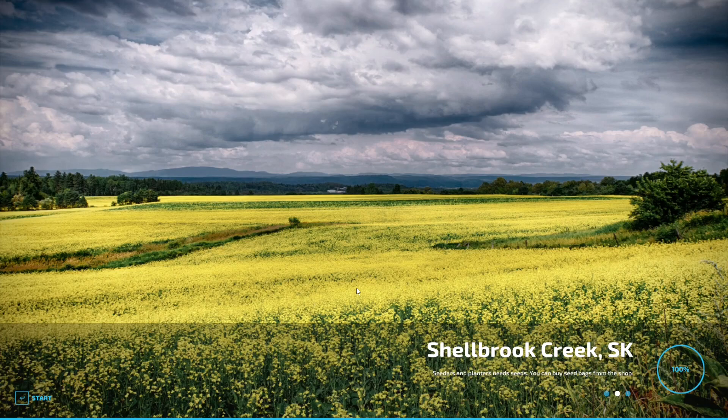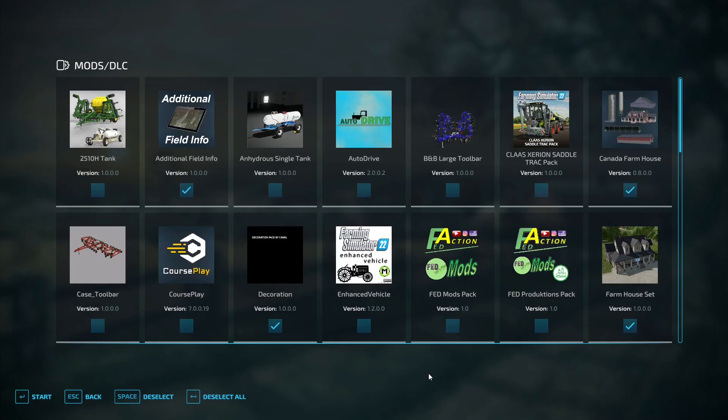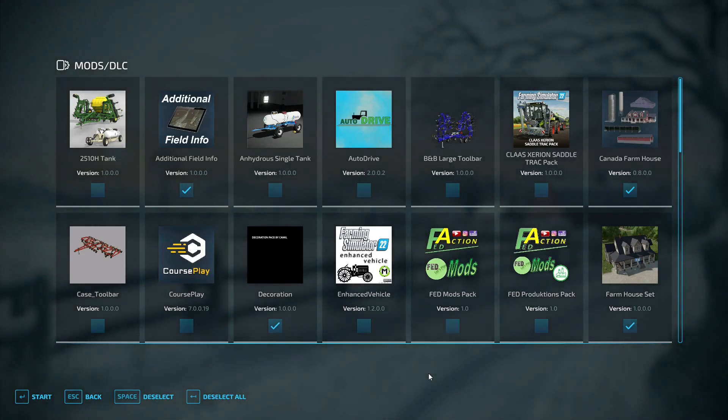When you download this pack that's on Facebook, you're going to get a zip file that's going to contain quite a few things. You're going to have 17 files in total. So when you load the map, it's important that you include all the mods. The entire pack when you unzip it has 17 files. Canada Farmhouse,